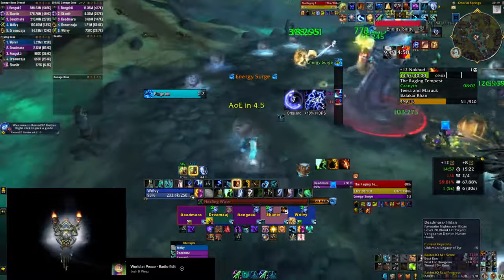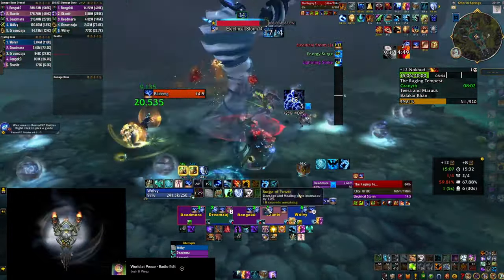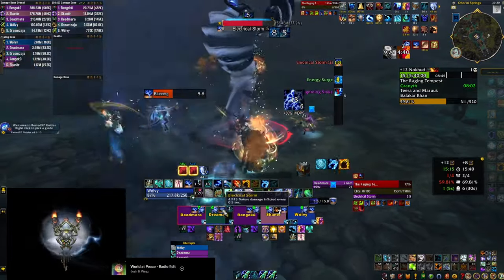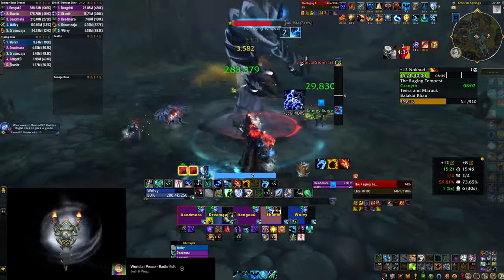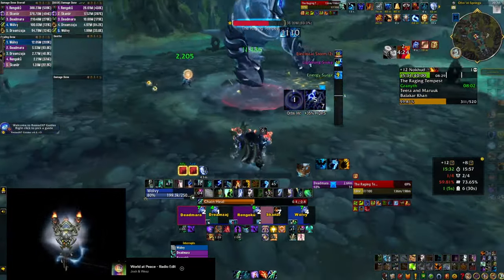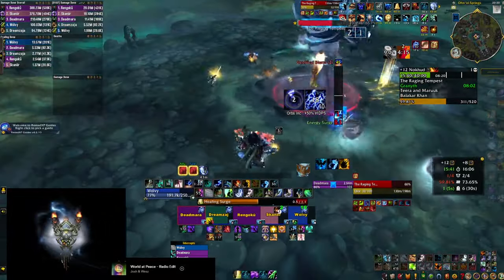When the AOE phase starts, position yourself so that one of the furthest orbs crawls to you and you soak it late into the phase. Staggering an orb this way not only ensures you maintain your buff during the AOE phase, but if you soak it late enough you can actually avoid losing the debuff entirely. Not losing your stacks means that in the next phase you have to run around less to soak just one orb to renew your buff. Finally, even if you're ranged, when the AOE starts get close to the boss — this makes your healer's life easier and helps with orb soaking since you'll need to move less to catch orbs crawling toward the boss.